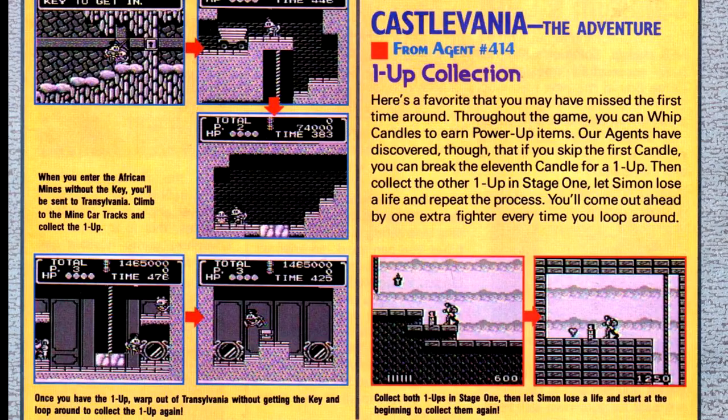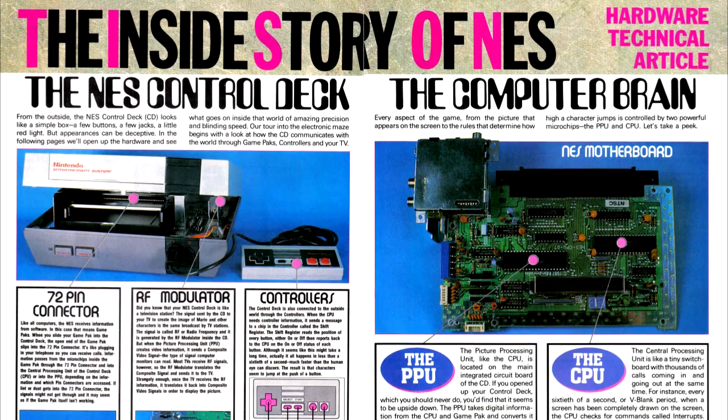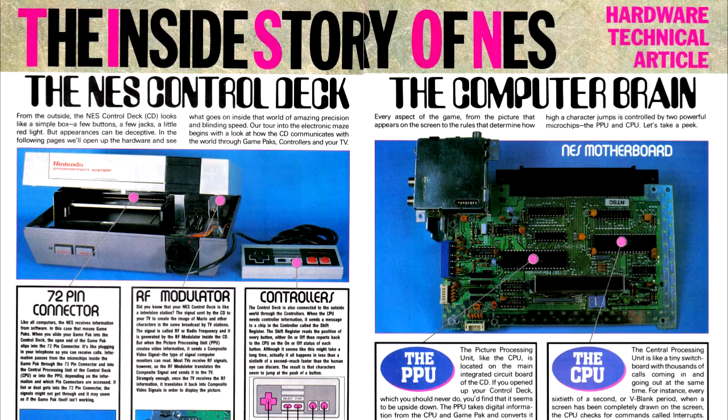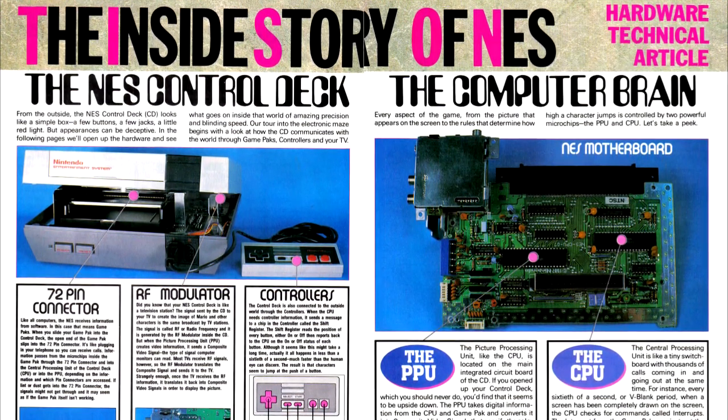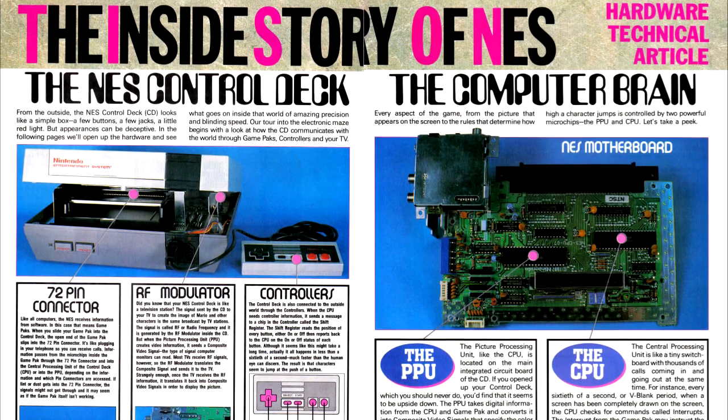To wrap up the Game Boy section, in the Game Boy Classified Information column, we get a tip on how to grind for one-ups in Castlevania: The Adventure. We then move to the more informative content with a look at the guts of the NES with the Inside the NES article, which discusses all the inner workings of that system along with the Game Boy.